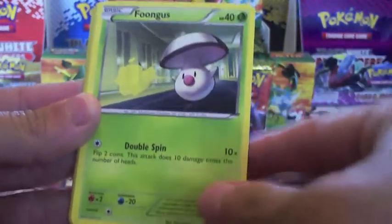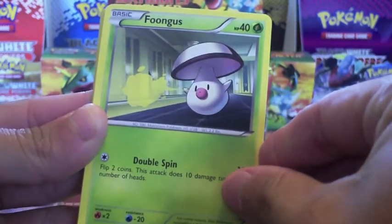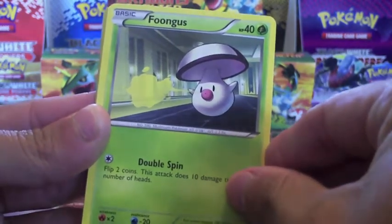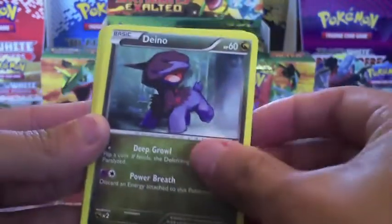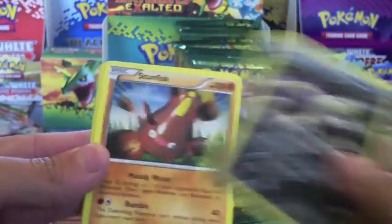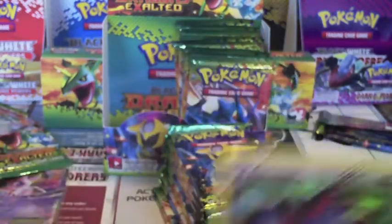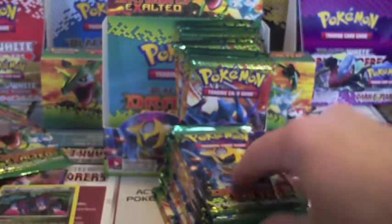Stunky, if you run it with one of the Moonguses that paralyzes — it might burn it, actually poison. Paralyze and poison — then it'd be pretty good. You're talking 120 for one energy. Fungus, Mincino, Zuelus, Skuntank, Stunfisk, Boldore Reverse, and a Hydreigon holo — that's the good Hydreigon, that's what I needed. I don't have a lot of those; I'll put that to the side. Mine.